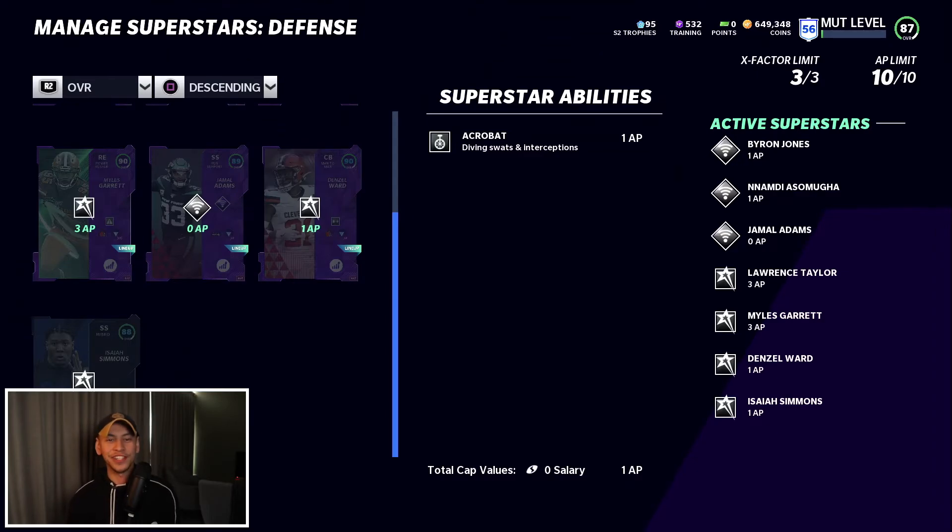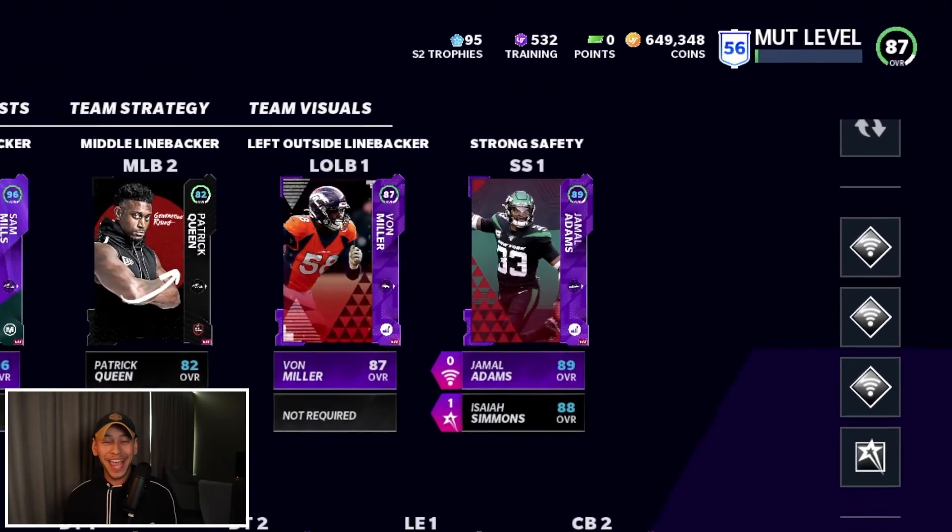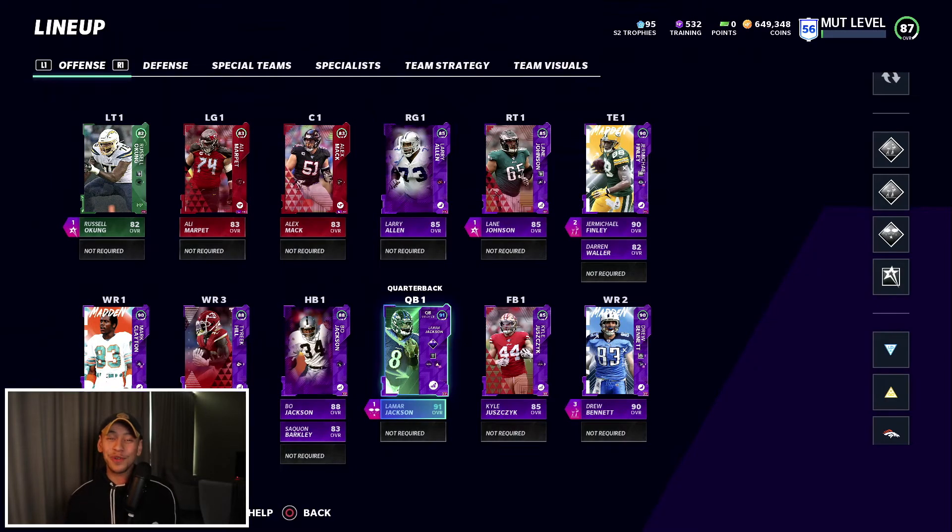After all those upgrades we are up to an 87 overall for the team. I cannot be happier — this team looks like a bunch of goons. I'm super excited to finish off Weekend League, grind out the rest of the games, and have some fun with this new defense. Before we finish, I want to quickly talk about some plans for the offense.